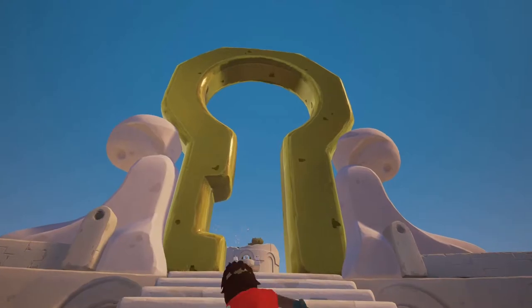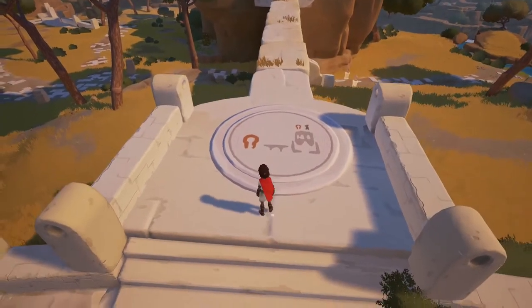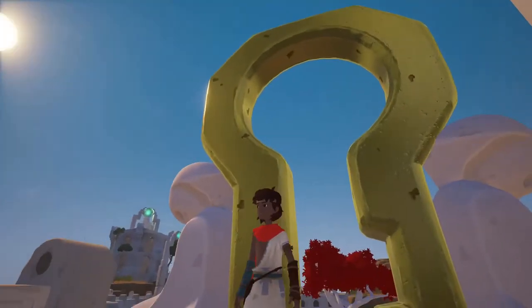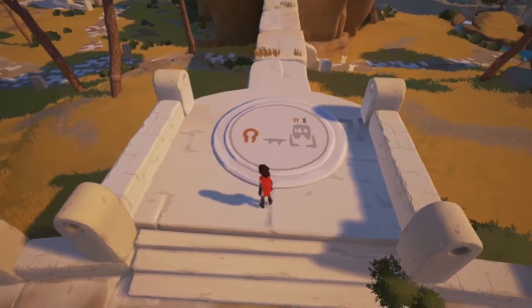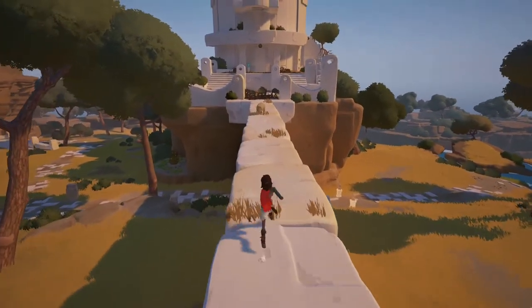Look at this — it looks like a keyhole of some sort. The keyhole is painted in orange and there's this platform, and the kid is supposed to go on top. I see it, I see it, I get it!